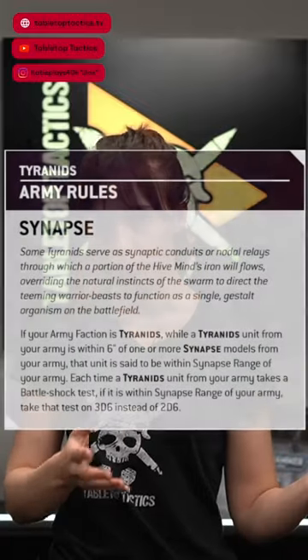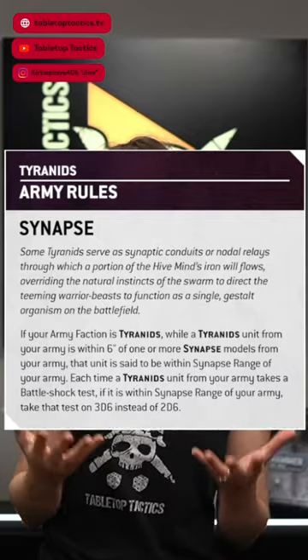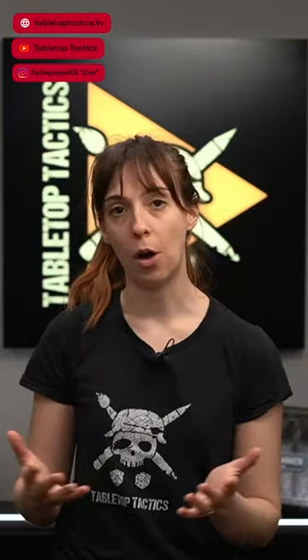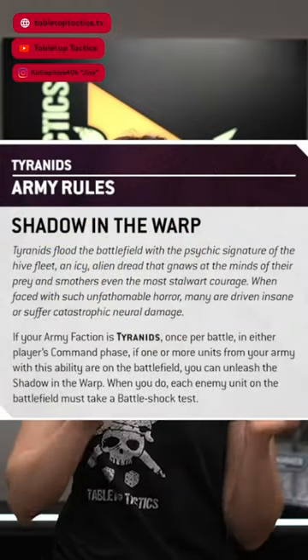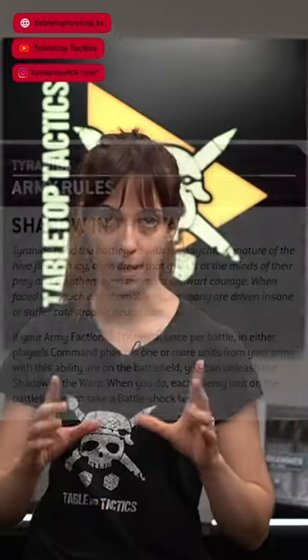Synapse now allows units within range of a Synapse model to take Battleshock tests on 3d6 instead of 2d6, so while you aren't immune to morale anymore we do still have protection from the Hive Mind. Shadow in the Warp is now a once per battle ability you can unleash in either player's command phases, which will cause each enemy unit on the battlefield to take Battleshock tests.